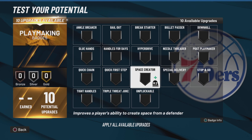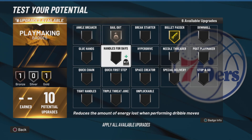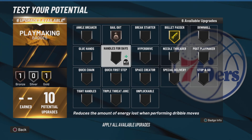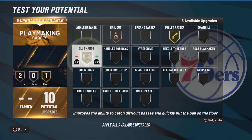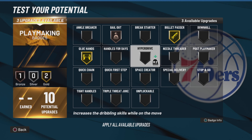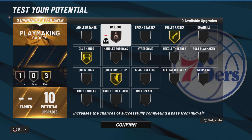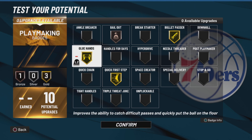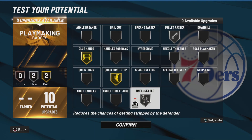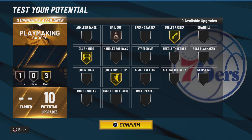Now for your 10 playmaking badges. Obviously you want Bullet. You want Bailout, you want Glue Hands, and then you can get Quick First Step. Sorry if you hear any background noise — my cat is just messing with something. But you could also do this, and if you don't really care for Bailout you could do something else. Honestly I'm not really going to be dribbling too much with this build.